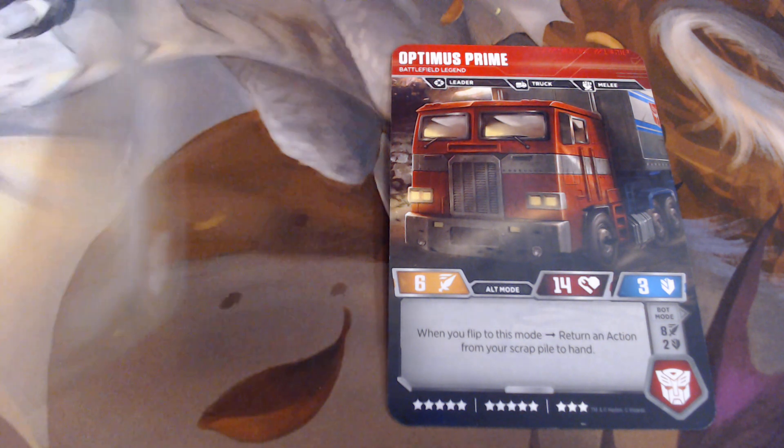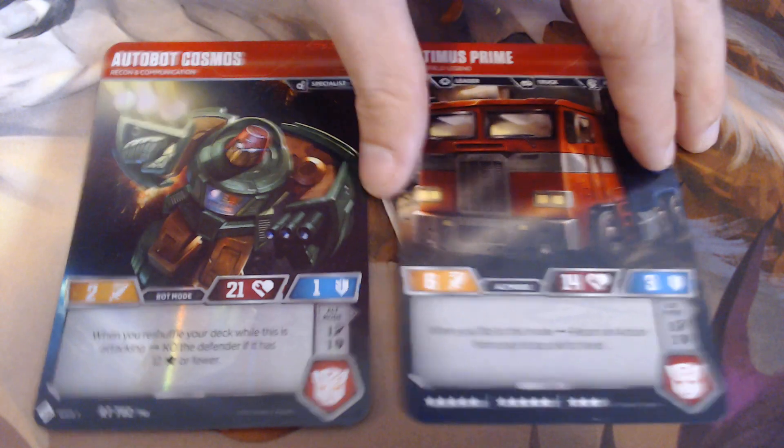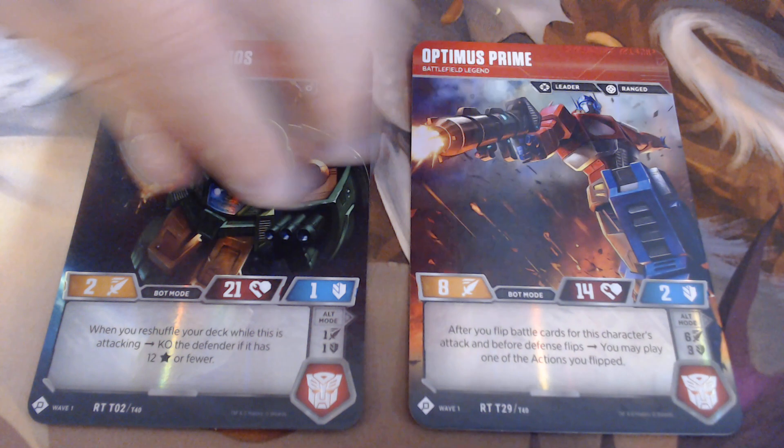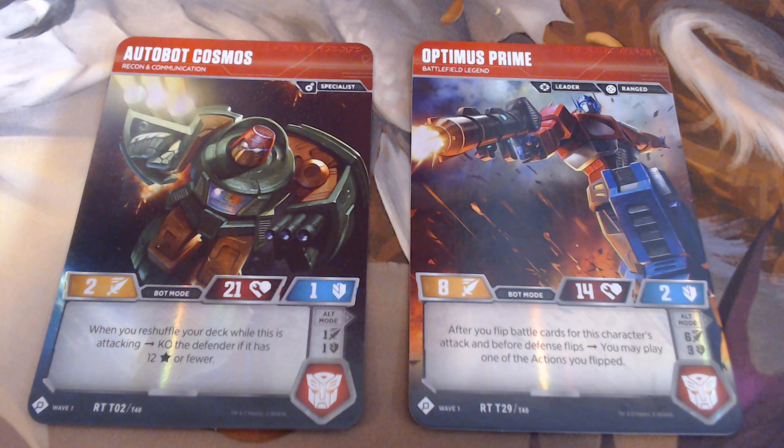Now let's check out their bot modes. Cosmos, when he is in bot mode, his power increases to two, however his defense stays at one. But if you notice his ability — when you reshuffle your deck while Cosmos is attacking, you can KO the defender if it has 12 stars or fewer. I have designed the battle deck to work around his ability very well.